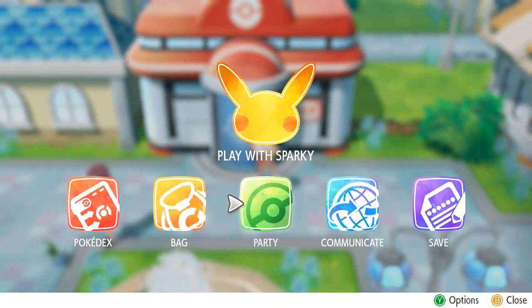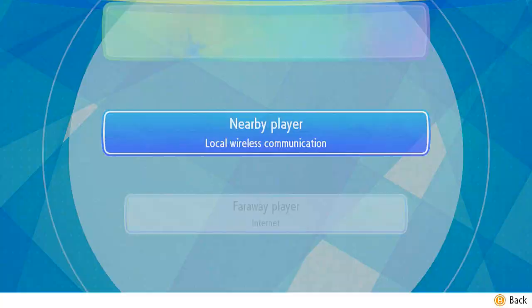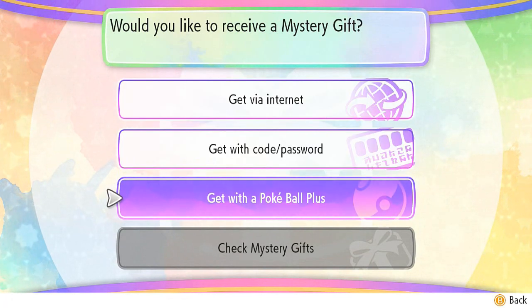Let's continue our adventure. Now we need to go to Communicate right here, and you'll be able to find Mew in your Mystery Gift. All you have to do is go to Mystery Gifts and select Get with a Pokeball Plus.